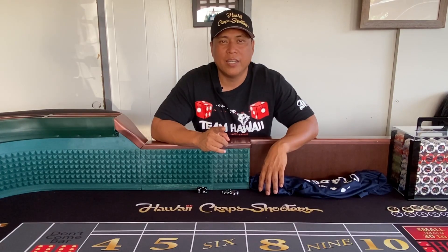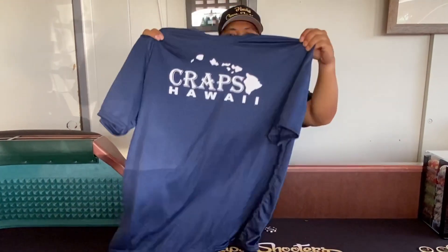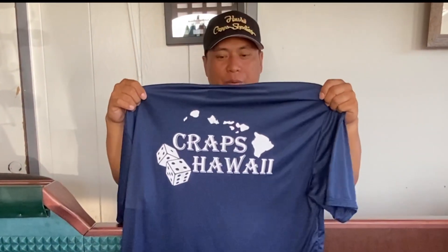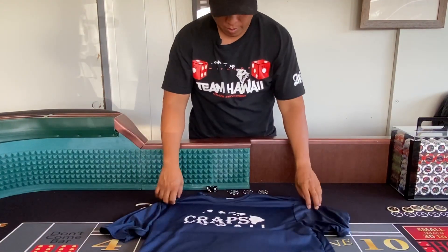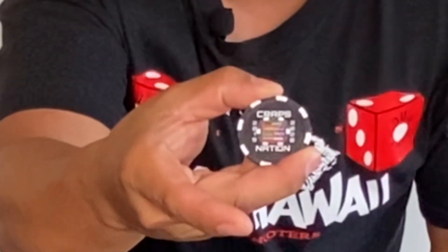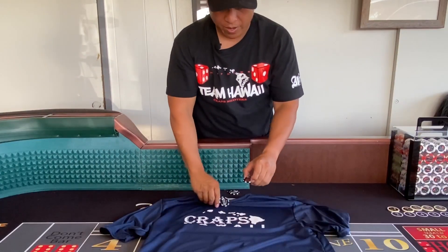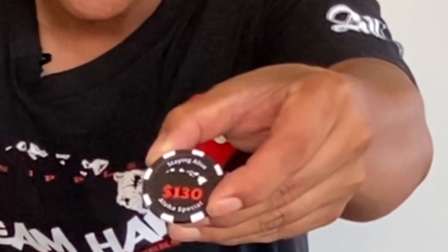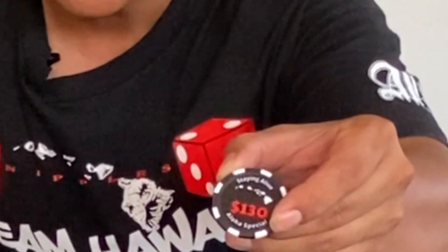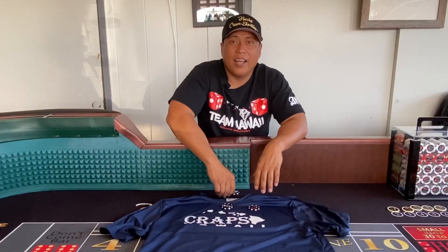Many of these strategies helped myself and are also the foundation of my Money Shot betting system. So check out his channel at Craps Hawaii. Mel sent me in the mail a dry-fit Craps Hawaii shirt — this is cool, thanks Mel — with Craps Hawaii and dice on the back. He also gave me some Craps Hawaii custom chips with the Craps Nation on the back, and his trademark $130 Aloha Special chip.